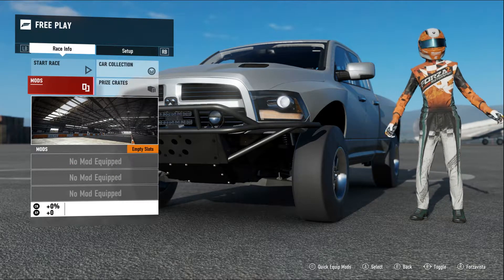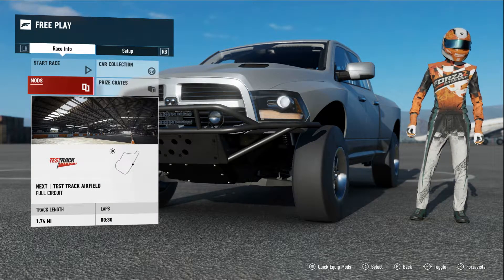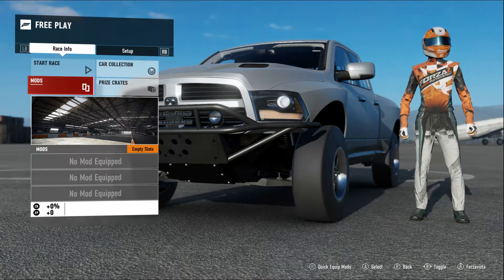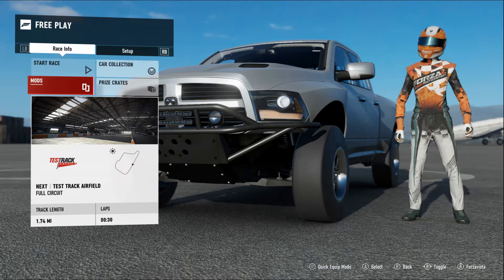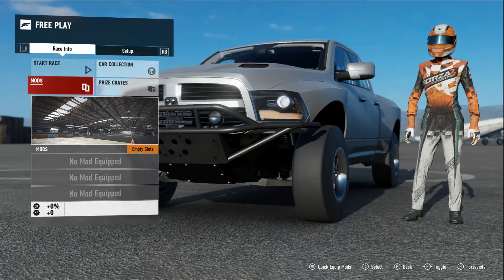If there's another preferred vehicle you'd want to use or another track you'd like to see, as long as your Forza Edition vehicle has some kind of requirements to get a lot of XP, just follow those requirements and you will get the XP, or the credits, or whatever it is that that vehicle is offering.